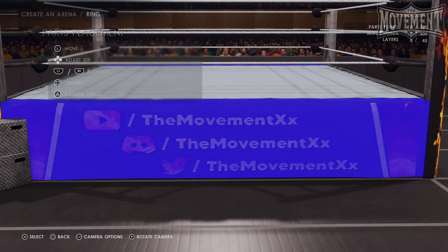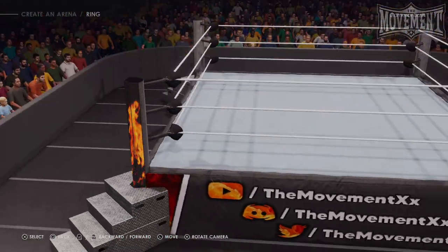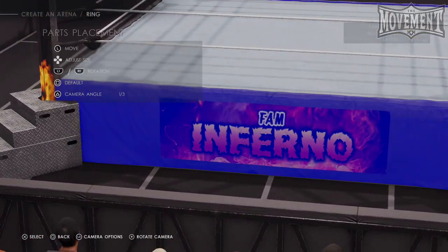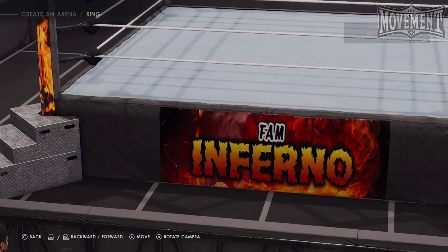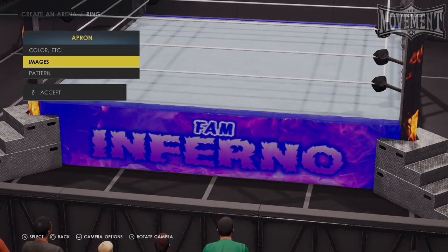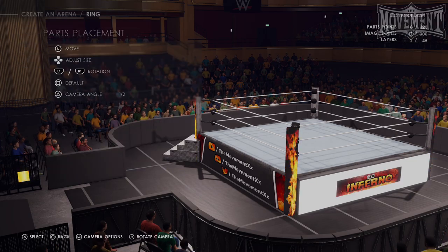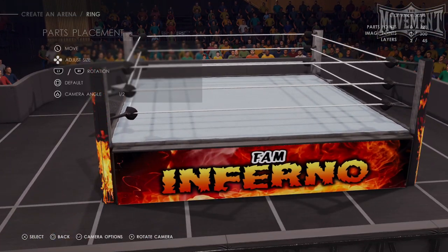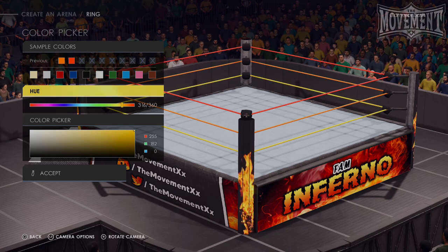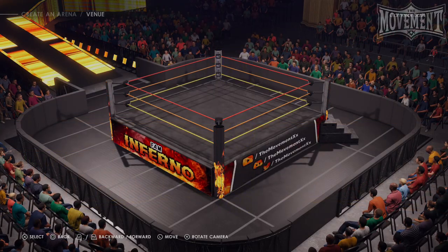I like to start with the ring, as that's the part that takes the most time to complete. Begin by placing your apron logos onto the corresponding locations — the apron that has the links on it should face the ramp and the announce table, and the apron with the logo should face the hard cam and the crowd. Apply the logo so that there is a small gap above it to create a border between the apron design and the ring mat. Do this for both sides of the ring apron. If you're using an LED board, apply the main apron logo to this as well. Unfortunately, 2k22 removed the ability to place logos on top of in-game videos, so we won't be able to benefit from that anymore.